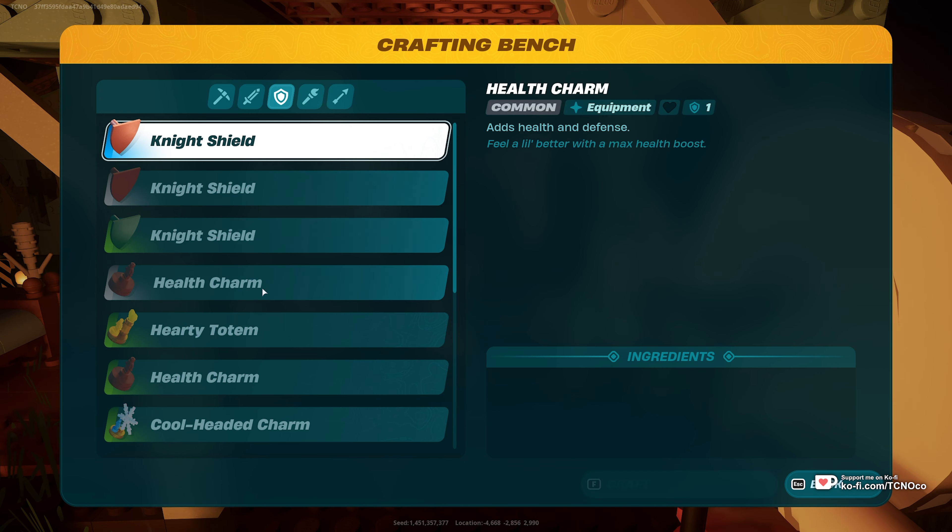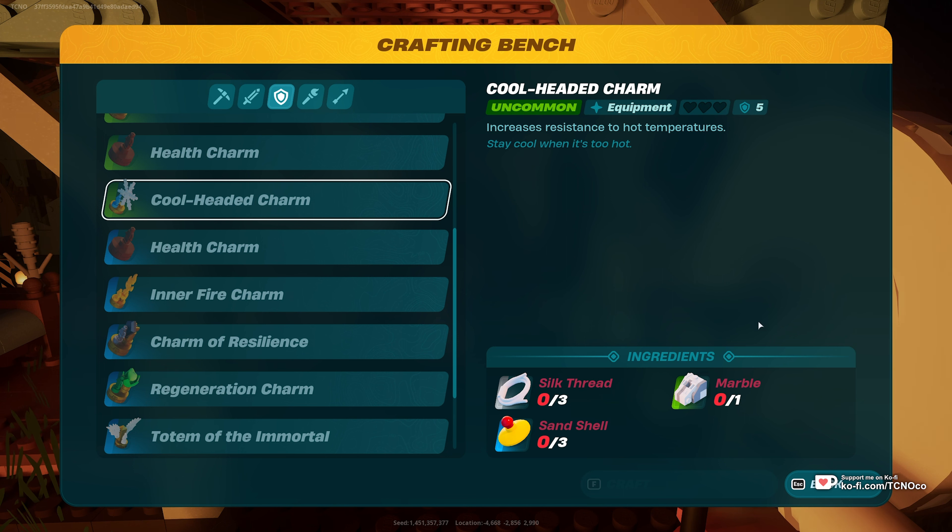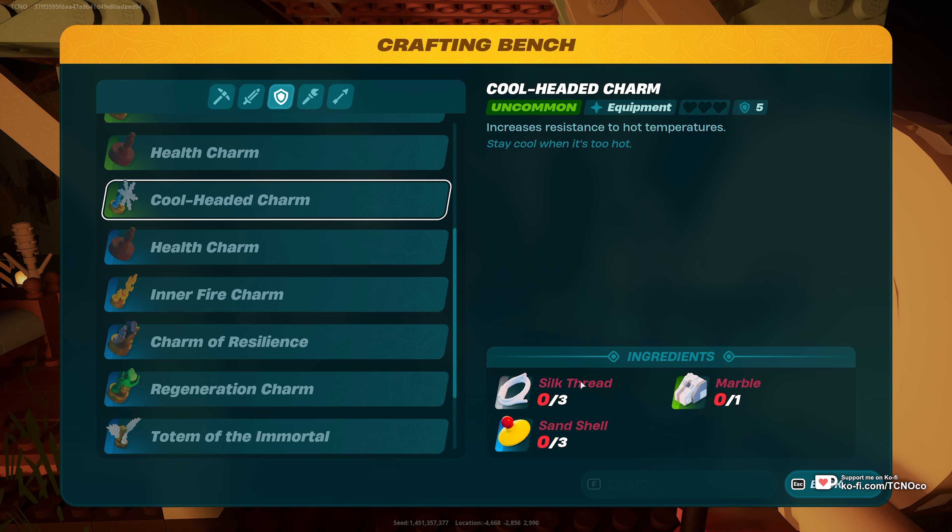If we have a look at our crafting bench here, you'll see that on the charms tab — which is the third one here — we'll have health charms and things like that, but we have a cool headed charm here. If we find sand shells in the desert and combine all of these, you'll get a small boost in resistance to hot temperatures, which will essentially push the hot side of your bar even further away.